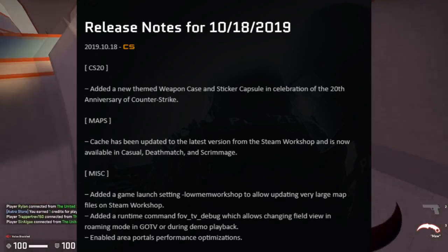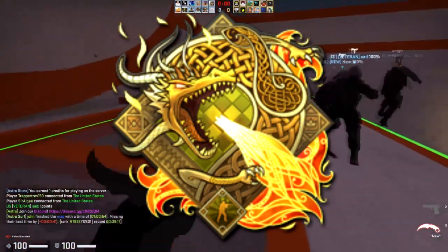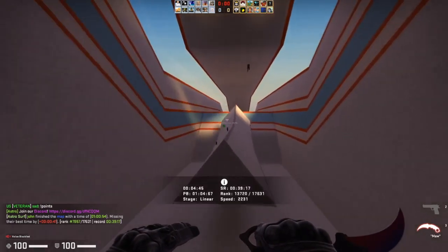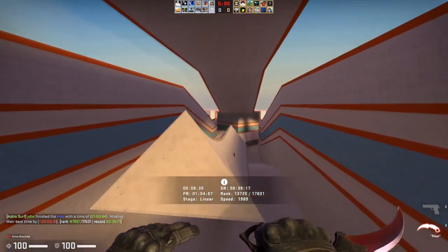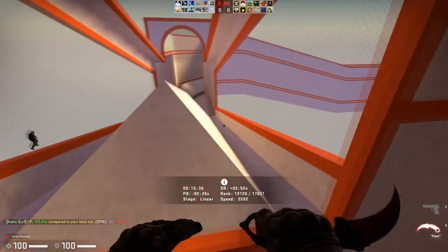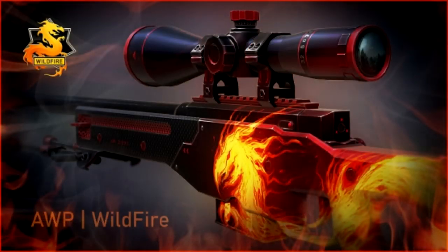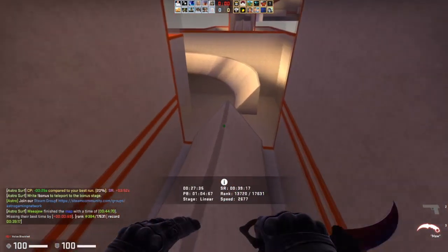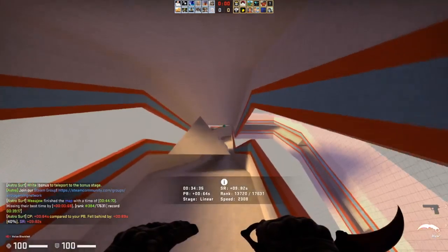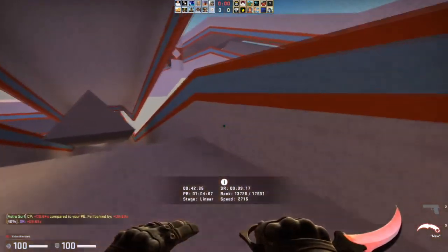October was a surprisingly eventful month. We got the CS20 weapon case and sticker capsule, introducing the Dragon Lore foils among some other really cool holos, and of course introducing the USP Wildfire and the classic 1.6 knives to CSGO. These were all very big changes to the overall CSGO marketplace. It also introduced a brand new knife which we hadn't seen for quite a while since the Prisma case, and the knife held its value pretty well. A lot of people didn't really like the skins overall but the USP Wildfire looks absolutely stunning. Also, there were people saying that everything was going to be discontinued and cases were going to skyrocket - that's a false rumor with no confirmation. Don't invest in speculation; invest in what is confirmed.